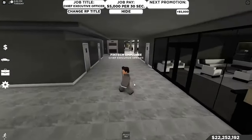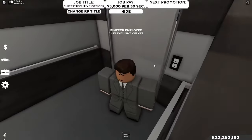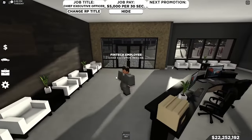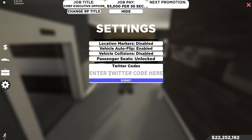So that's how I've earned all my money — 22 million, all them cars, and anything else. Also, keep checking Southwest Florida's Twitter because sometimes they put out Twitter codes. To use Twitter codes, click on settings, then Twitter codes, and enter the codes. There are currently no codes available.